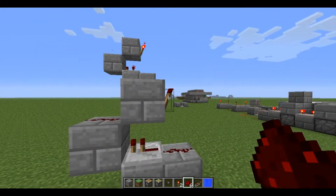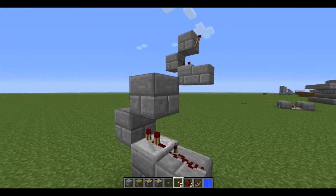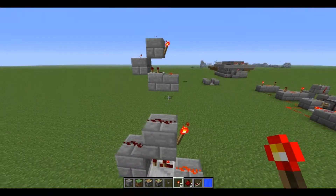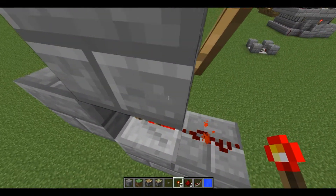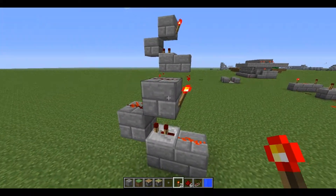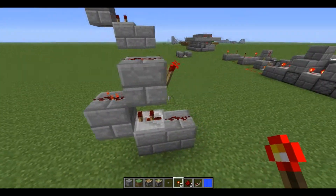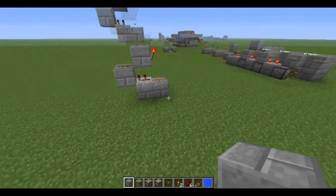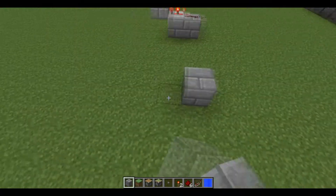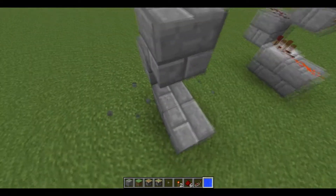The torch will burn out if you put it on no delay, so you would have to have some delay. At least in this setup I haven't seen any torches burning out yet. If any errors please let me know. Here's how to build it: you just need four blocks, one repeater, three redstone and one redstone torch. Pretty straightforward.